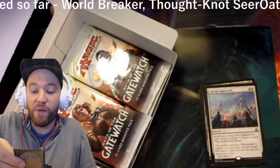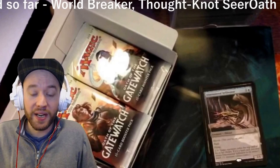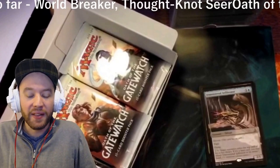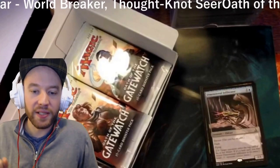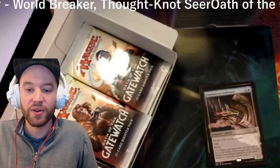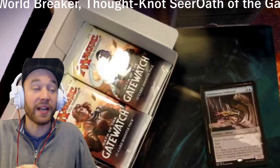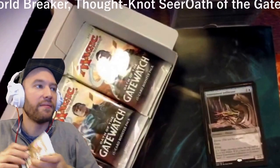Dimensional Infiltrator — a blue and a colorless Eldrazi creature, a 2/1 devoid. This one has flash and flying — speaking of Vendilion Clique, those are two words Clique has that Thought-Knot Seer does not. This guy also has: pay a waste and a generic, target opponent exiles the top card of his or her library; if it's a land card, you may return Dimensional Infiltrator to its owner's hand. Strange ability, but flash and flying are what I like.